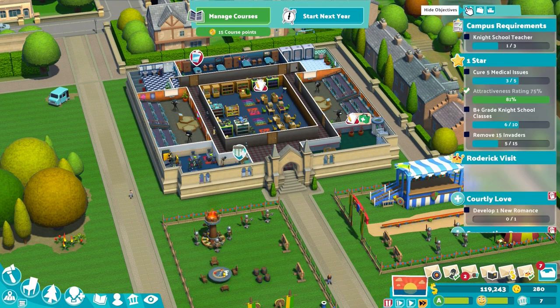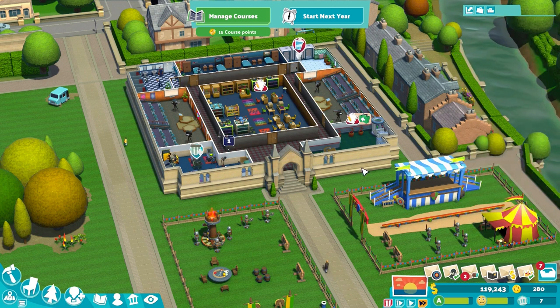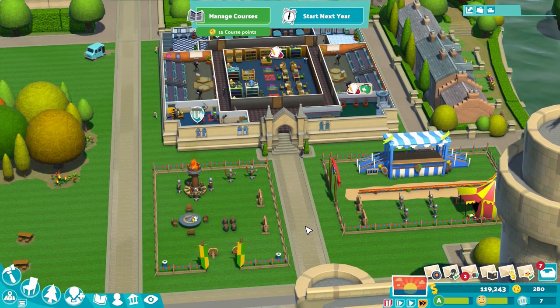Additionally, you will need fewer rooms to complete each year, which is a super bonus because floor space is the most important commodity in Two Point University.